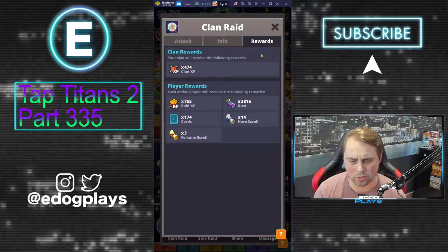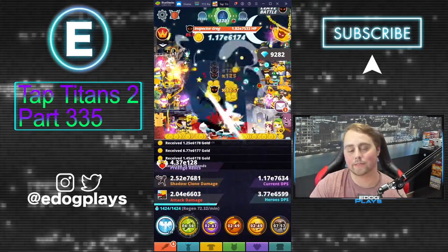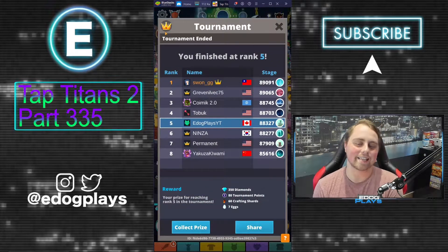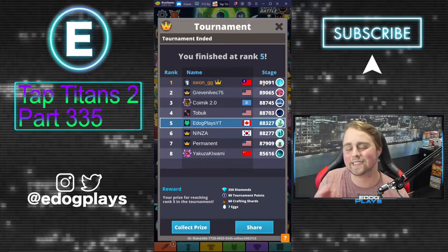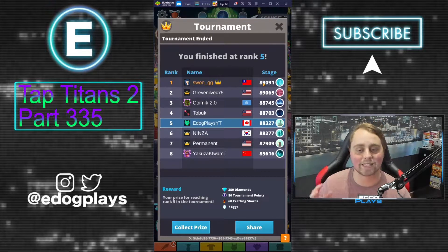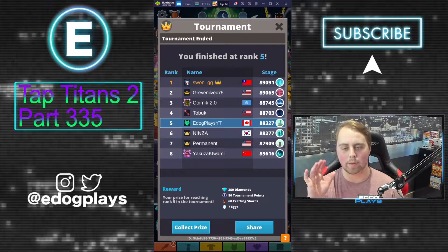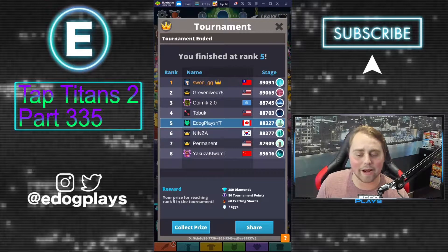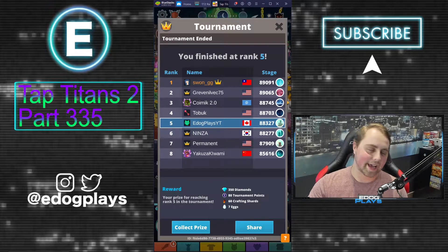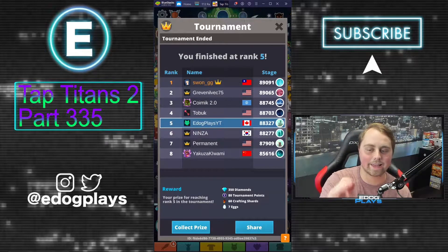Raid rewards will be coming out soon with dust, hero scrolls, fortune scrolls, cards, and raid XP. I want to go and spend some dust but let's talk about the tournament. As mentioned, this guy was way ahead of me — he was about 1,100 to 1,200 stages above my max as soon as I joined. I was already at a massive disadvantage, lost three hours, and he was already 1,100 stages in. I think this guy was first and the other guy passed him maybe last second. We ended up getting fifth place. I looked at it and knew I didn't have enough time — something came up and I didn't get a ton of time to play, but we went from 87,900 to 88,300, pushing about 400 stages.